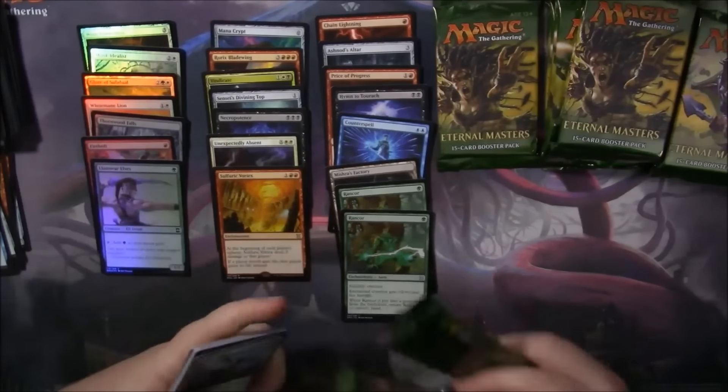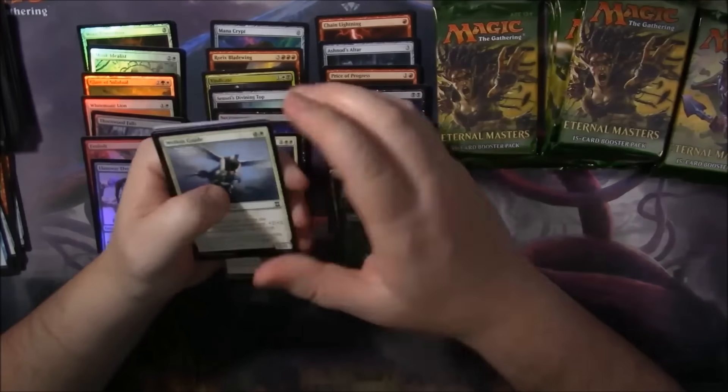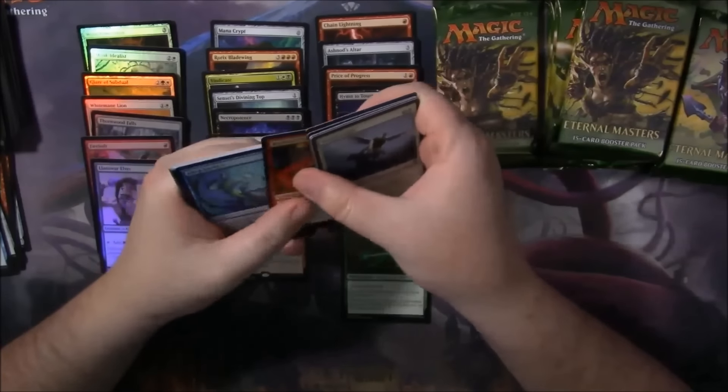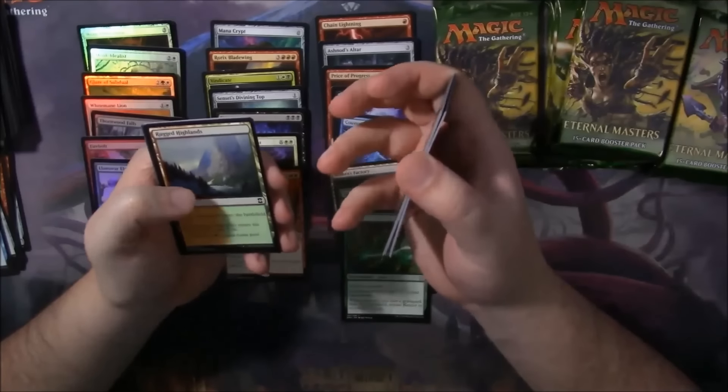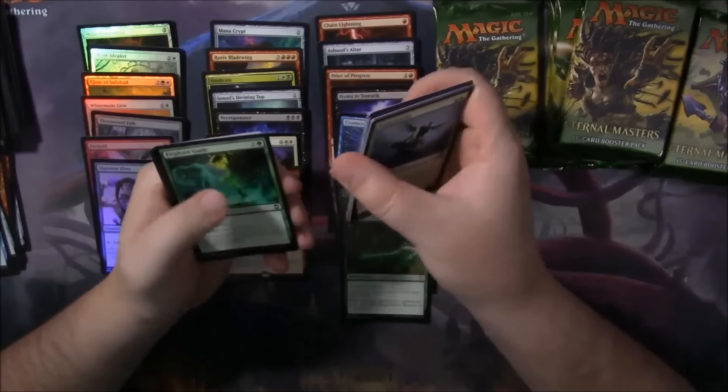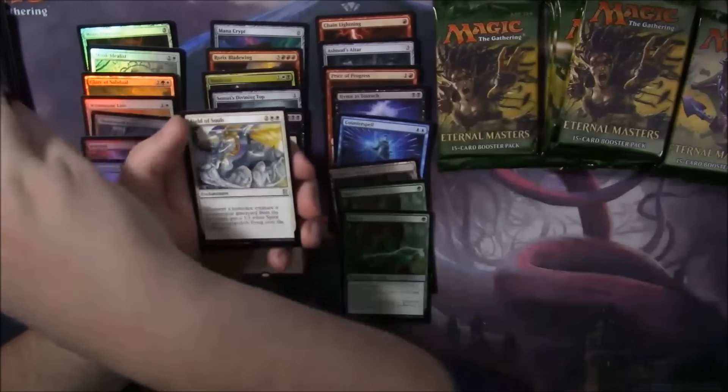Almost everyone I know that has a green ramp deck has a Llanowar Elf in it. I play a lot of Kitchen Table Magic, so a lot of people will play green ramp decks and run four of those guys, just because it's a one-drop that makes a green mana. So on turn two you can have three mana — very good in that aspect.